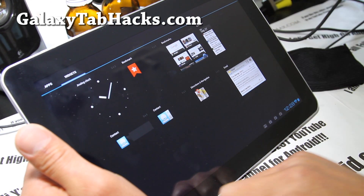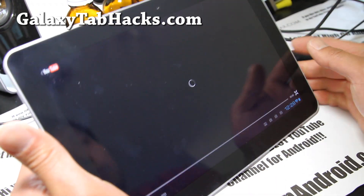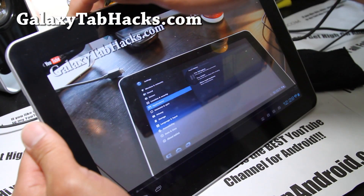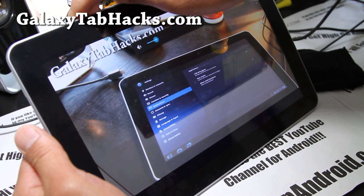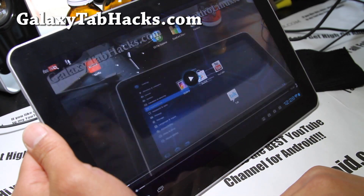All the graphics work. You get YouTube also — and of course, with ICS you get HD YouTube. You get the HD buttons, so you can see all my videos in 720p HD. That's really cool.